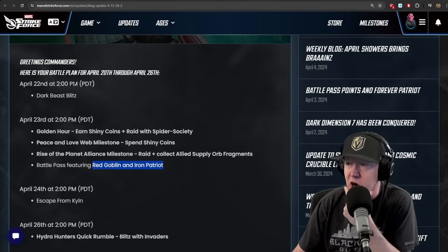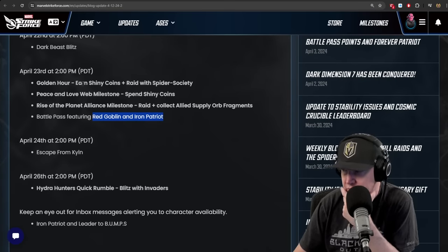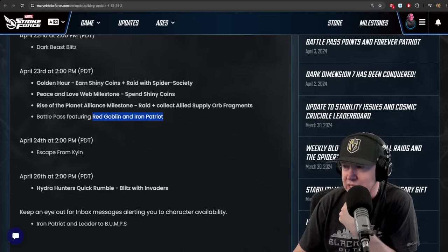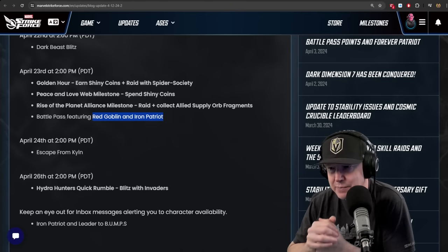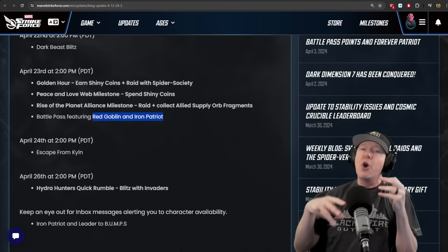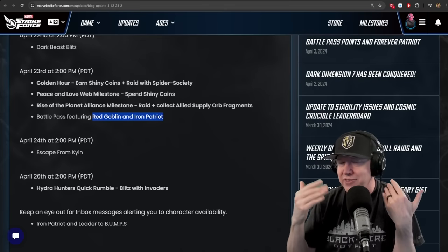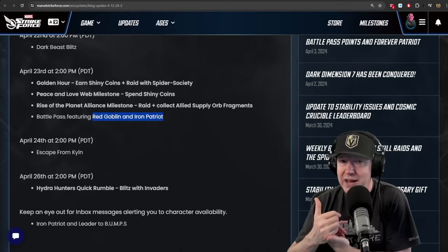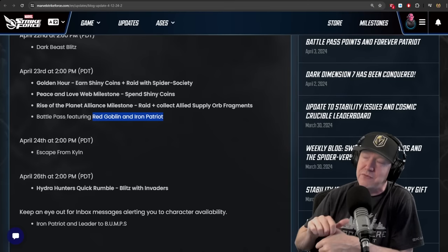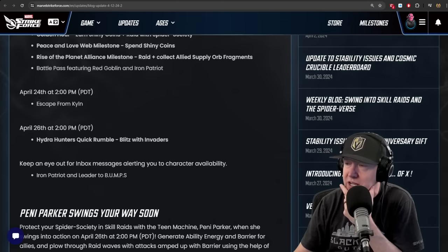Dark Beast Bliss starting on the 22nd. Golden Hour: earn shiny coins, raid with Spider Society, Peace and Love Web milestone — spin shiny coins. Rise of the Planet Alliance milestones, raid and collect allied supply orb fragments. The battle pass will feature Red Goblin and Iron Patriot. Also worth noting: this week Nightcrawler is farmable in the Cosmic Crucible store, Sunspot has a node you can farm with campaign energy, and Forge is in the Dreaded War store.